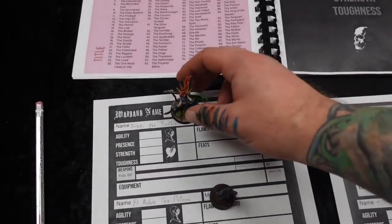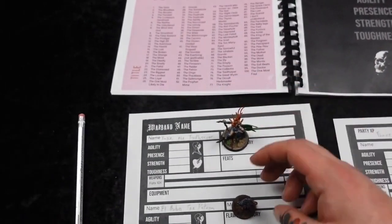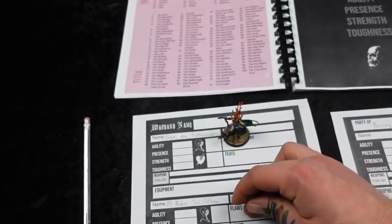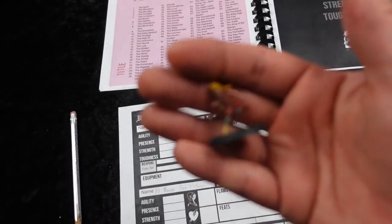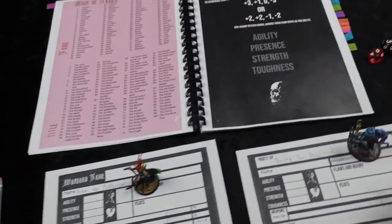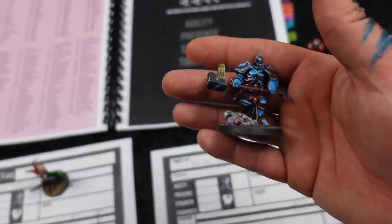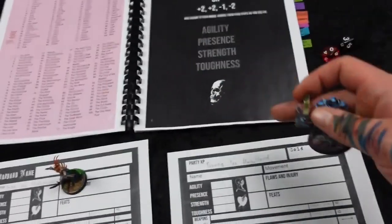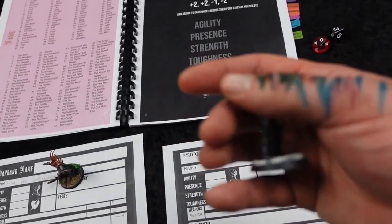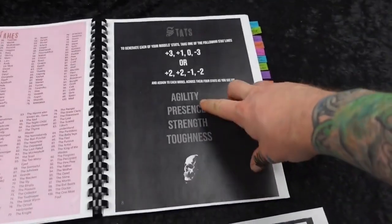Now that we have names, let's take a look at our models. We've got Susie the Toothsayer, El Bobo the Patron, Ocel the Neophyte, Thazic the Unbuttered — not Unbattered, Unbuttered, no butter on his roll — and the Distressed Cold. That's going to be our five members.